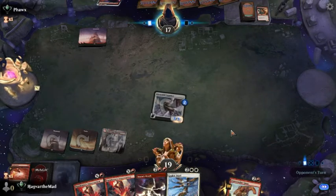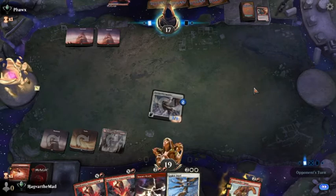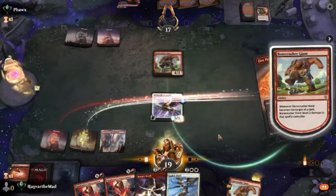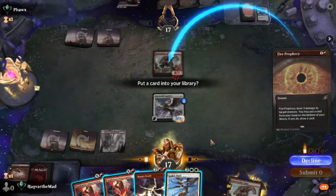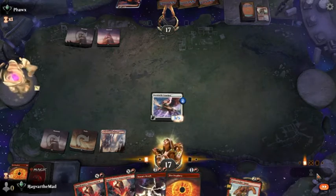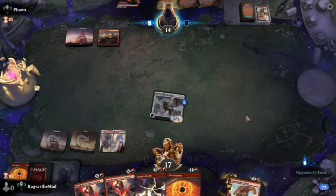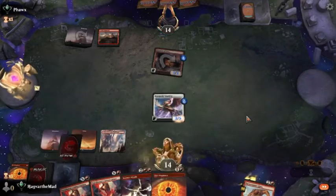We do need to hit a land drop — we're missing one. We can't get that out yet. We'll go ahead and take the damage here. I really do kind of like all this in hand. Let's drop the Angel. We need to get through to a land. He can bring out the Phoenix here — but it's just a 3/3. Doesn't matter. A 3/3 that goes face.